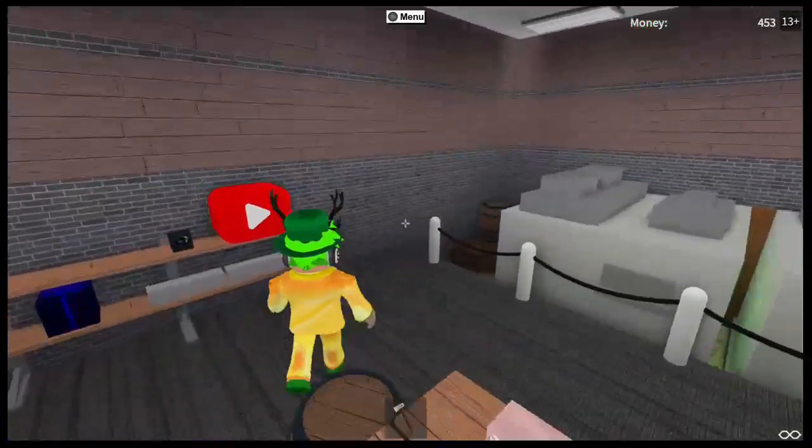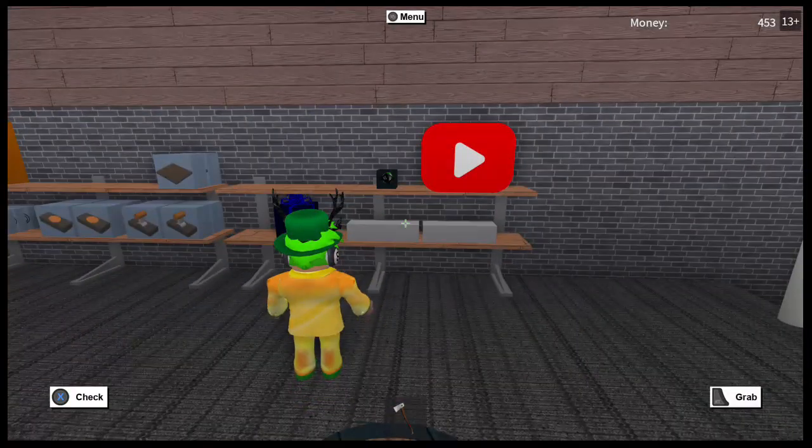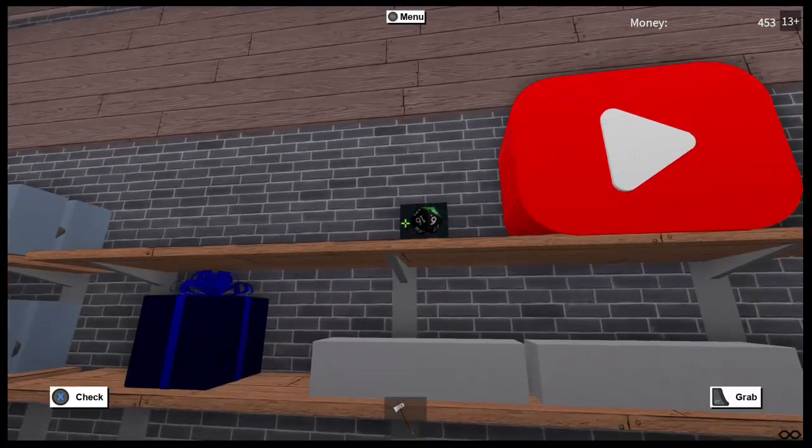I ain't buying a candy cane axe - I'm about to go get me some blue wood right now. So basically, you know how it used to give you like $5k for a medium-sized piece if you cut it down with the gold axe? If you cut it down with the candy cane axe, it'll give you at least $7k, $7.5k.